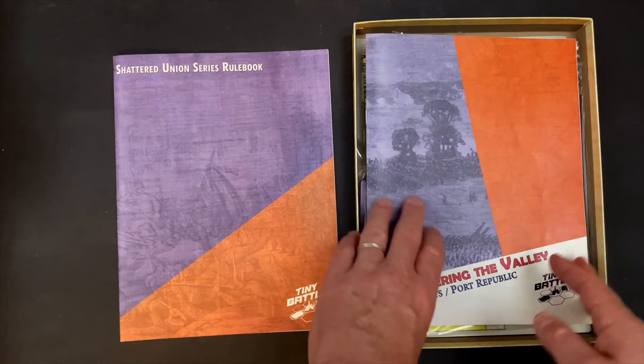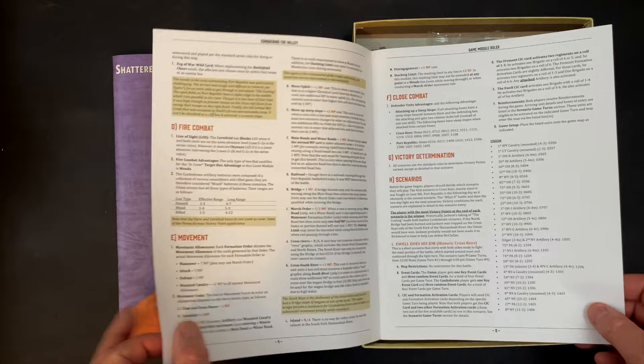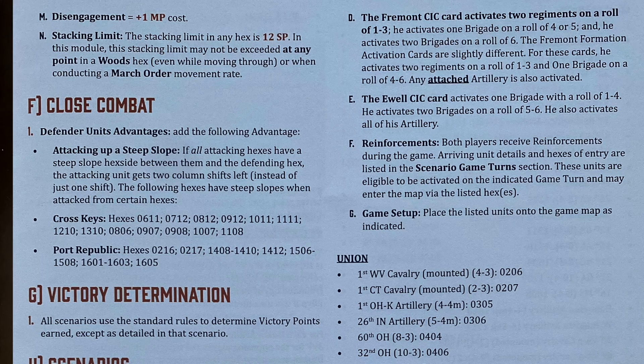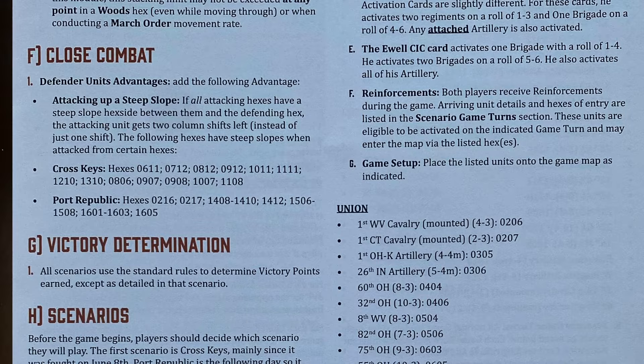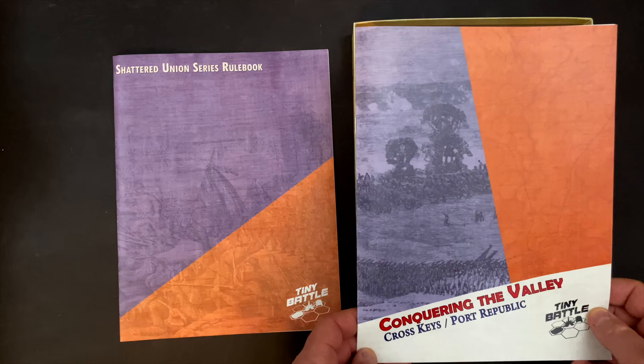The module-specific rules are 12 pages including the front cover — basically 4 pages of clarifications and module-specific notes. There are 4 scenarios: the Cross Keys scenario, the Port Republic scenario, a hypothetical Cross Keys scenario, and the fourth scenario is Two Days in June, where you play Cross Keys and the results from Cross Keys determine the starting forces for Port Republic — a combination 1-2-double scenario.